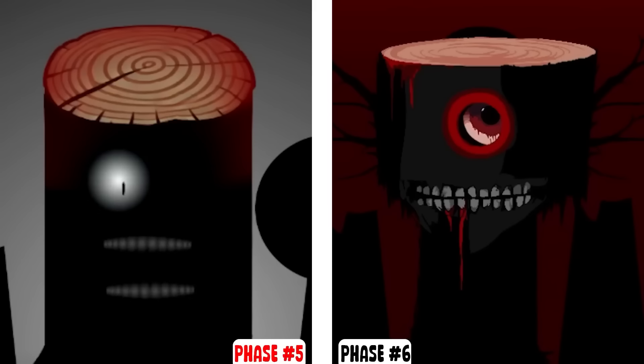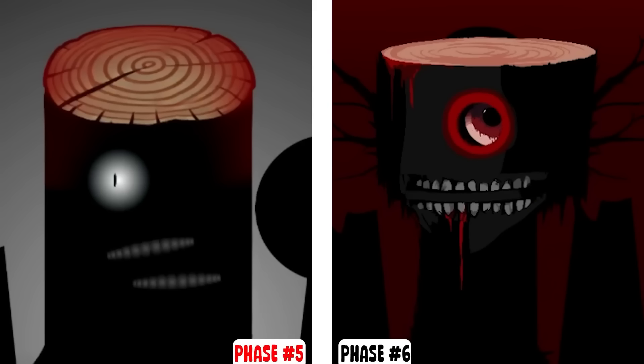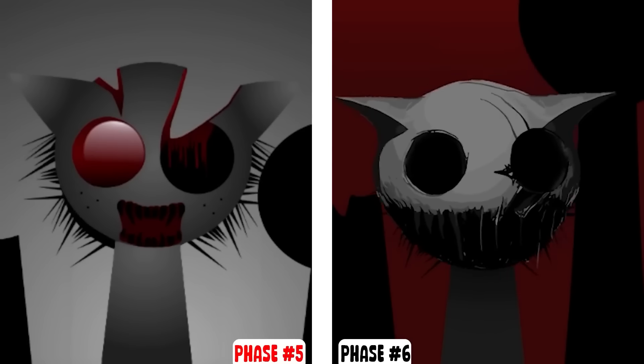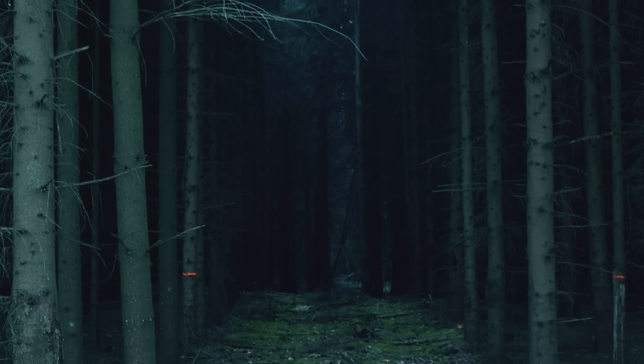Next I'm going to add phase 5 and 6 Mr. Tree. While phase 5 looks a little derpy, phase 6 is kind of creepy. I think the eye is pretty gnarly looking and the blood dripping from the mouth makes him look like a man-eating tree, so I don't think it'd be fair to put them at the lowest tier. Phase 5 and 6 Gray are next — while his design doesn't really scare me, I do have to admit that phase 6 is pretty creepy. He looks like some type of demonic puppet you would find out in the woods in a horror movie.